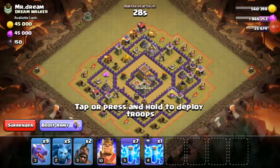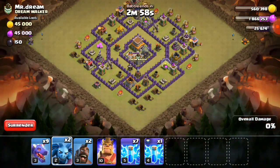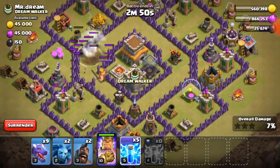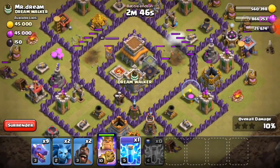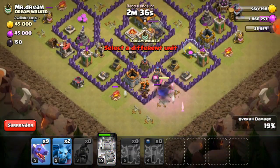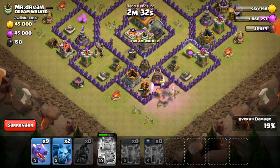Today I will tell you the Town Hall 8 strategy for air attack. First, you have to deploy minions in the corners where the builder huts are. Then you can see the spells you have to deploy so that both air defenses can be destroyed.